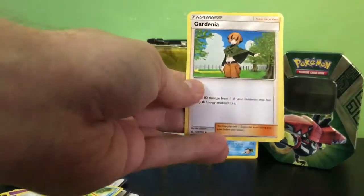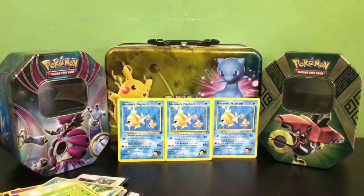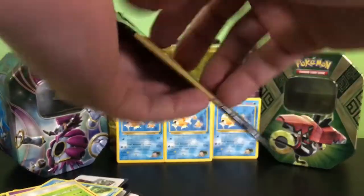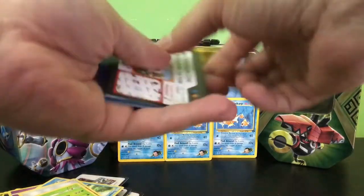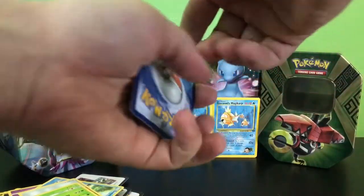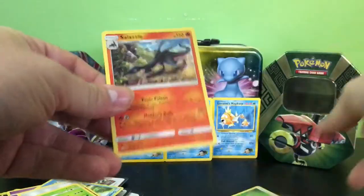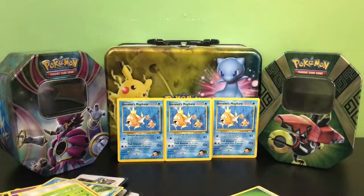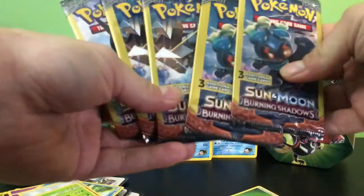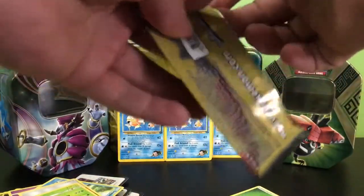We have a Gardenia, a Salandit, and another Piplup. Final pack of Ultra Prism — here we go. We have a Grass Energy, a Shinx, and a Salazzle which is a rare, so we end off Ultra Prism on a rare. Now I'm excited for the Burning Shadows — can we hit the Charizard? Let's see, can we get lucky?